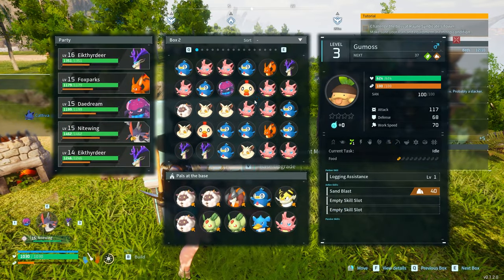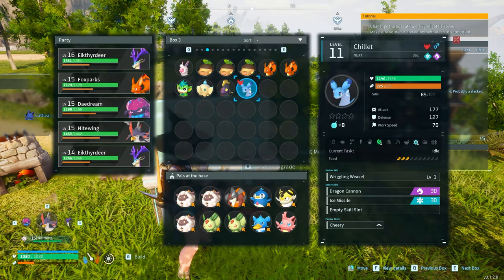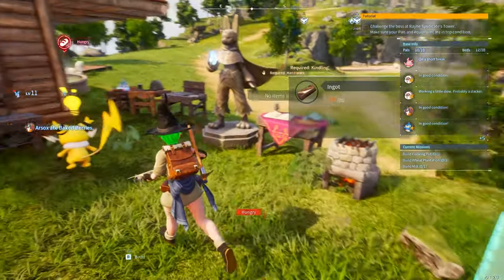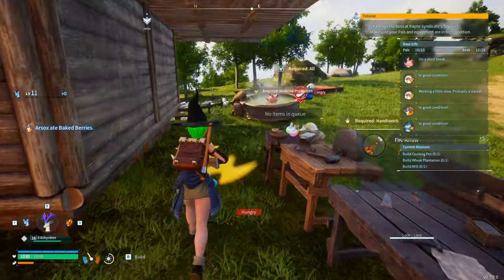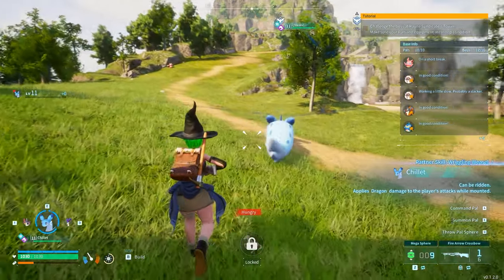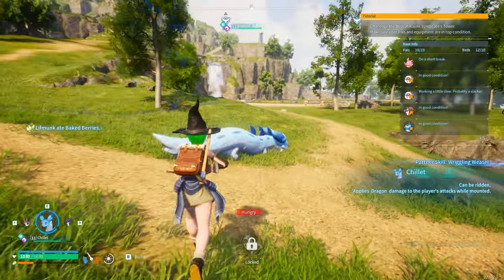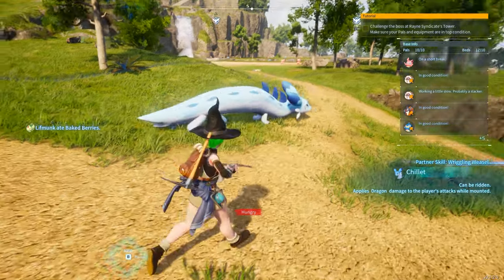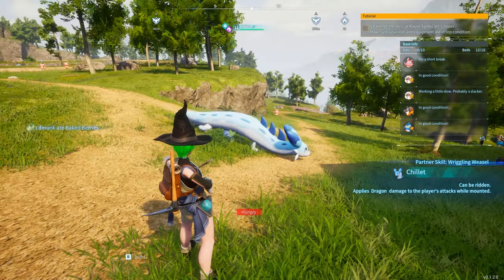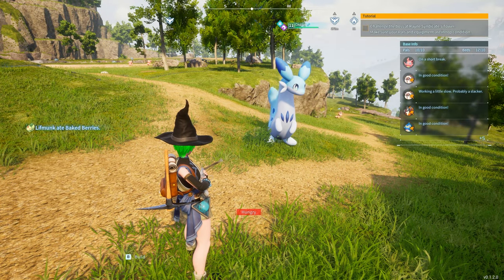Now that we've got our first boss tamed, I want to show you what it actually looks like. Here it is — this is the Chillet, the world boss. I'm going to swap it in our party for one of our Ike Thier. There you go — this is the world boss. Pretty cool little guy right here. They have really neat abilities and they're super special, so definitely tame one as quick as possible because they're super cool — look at that cute thing!